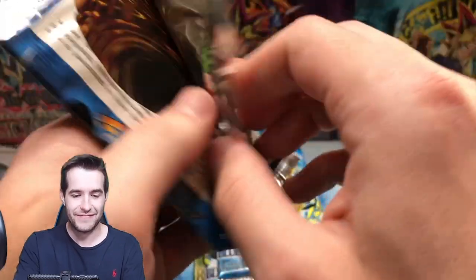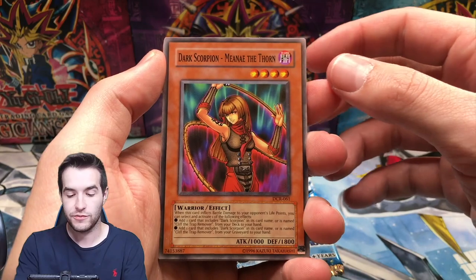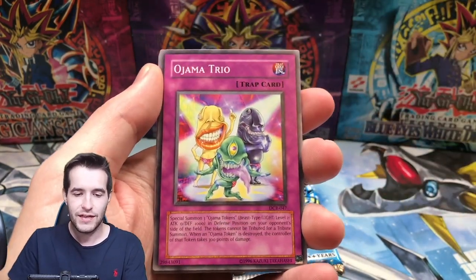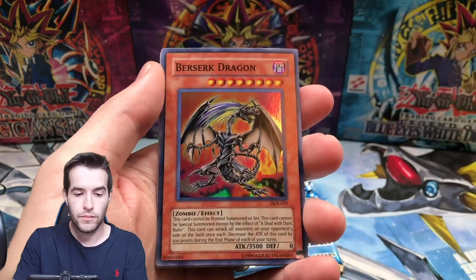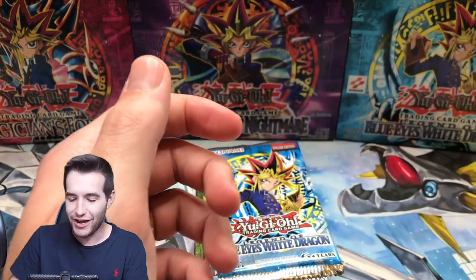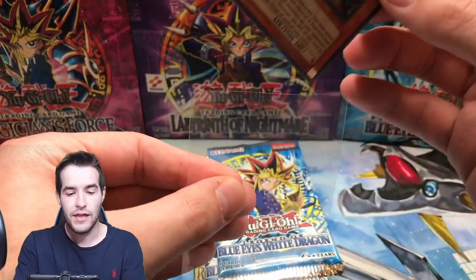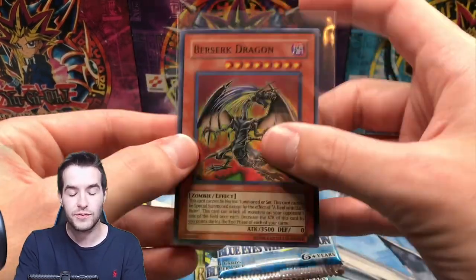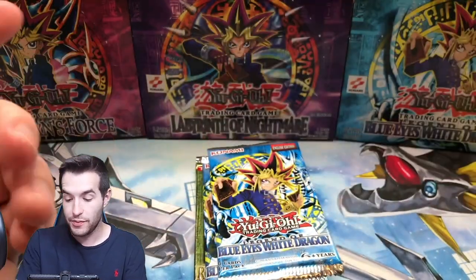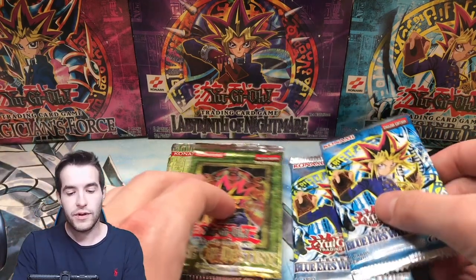Can we pull the Exodia Necross? We've got a Dark Scorpion, Mantle Thorns, Keldo, Ojama Trio. Berserk Dragon - I thought it was an Exodia Necross for a second. That's actually a really cool one though. I pulled this out of my first ever first edition Dark Crisis pack and it got a PSA 10.